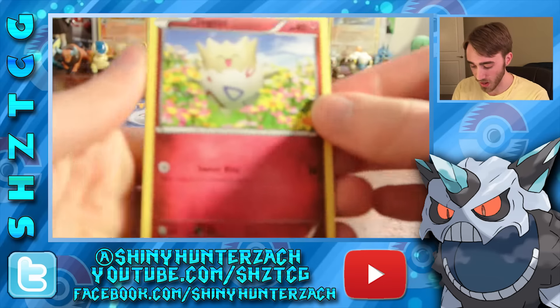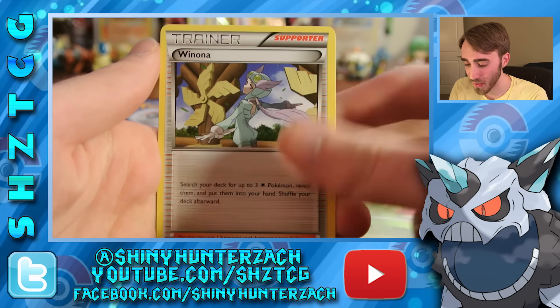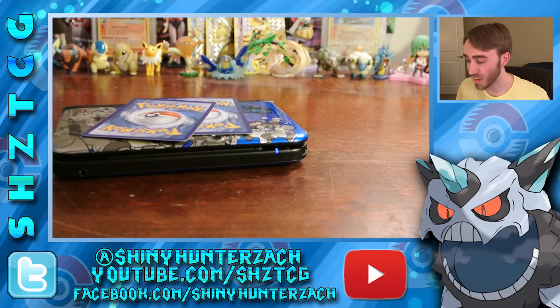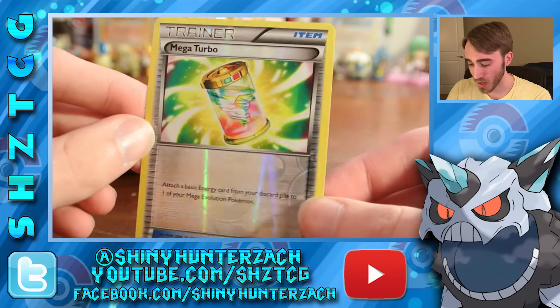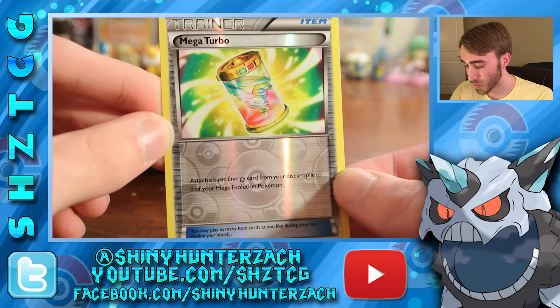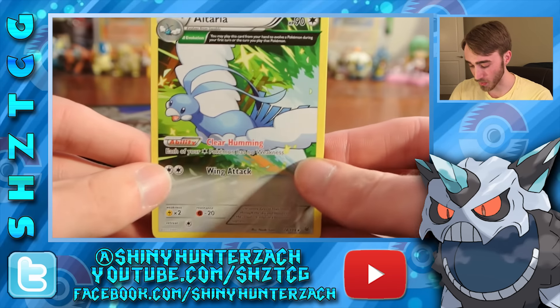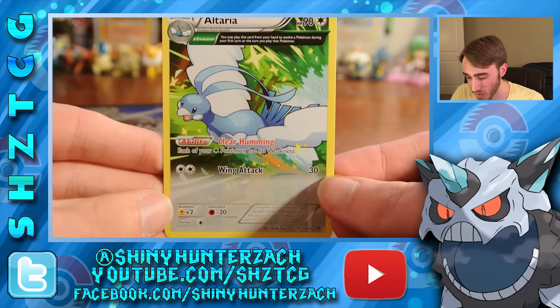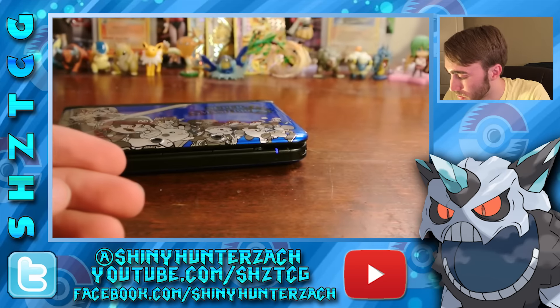We have here a Togepi — that's cute — Exeggcute, Natu, Fletchling, Wurple, Winona, Unfezant, and Electrode. It's really weird that Unfezant's an uncommon in this set. In a lot of recent sets there are some rares that should not be rares — I think Unfezant deserves a rare spot. My reverse is a Mega Turbo which actually gets a fair amount of play in Mega Rayquaza decks and other Mega-related decks — that is an uncommon. And my rare is an Altaria regular rare, which is a useful rare to pull. Some people still use this in Mega Rayquaza and other colorless decks because it gives colorless Pokémon no weakness.